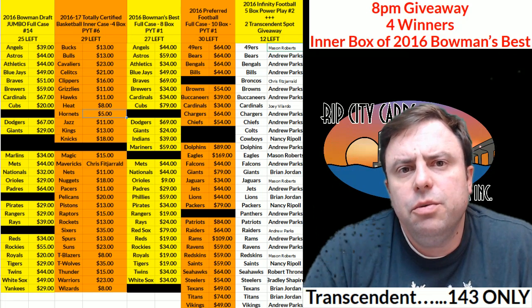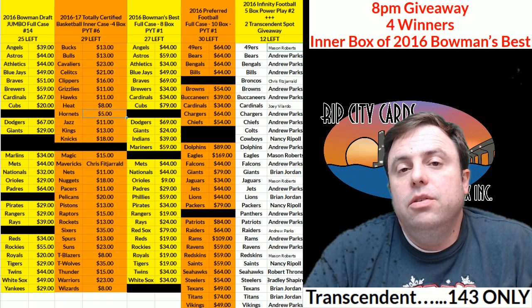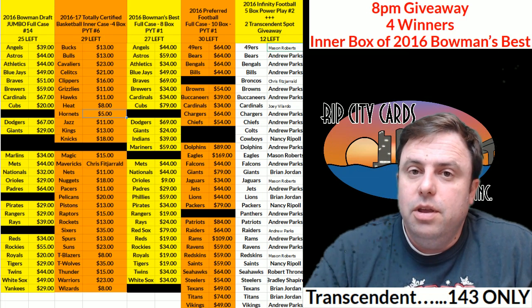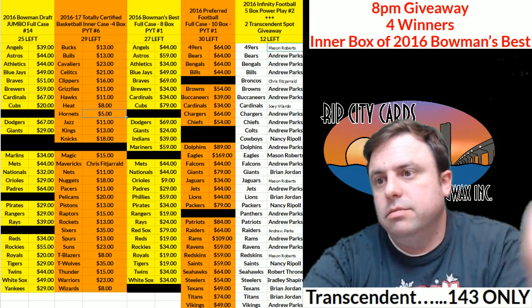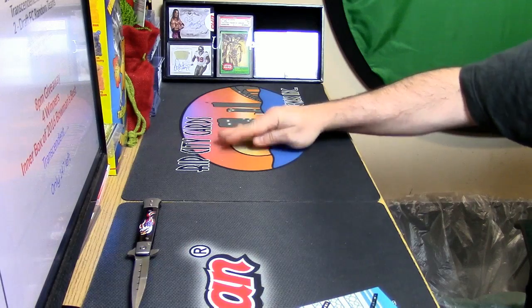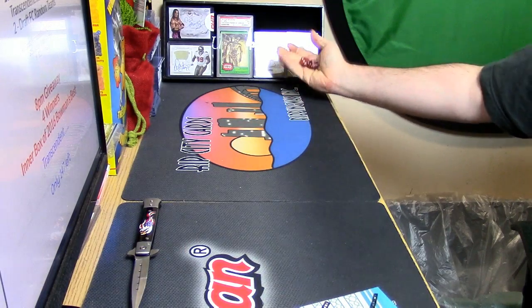Hey everybody! Cardboard Jesus is with you, welcome. It's time to do the Infinity 5 Box Power Play number 2 with the 2 Transcendent Spot giveaway action. Let's do the Transcendent first so it doesn't get forgotten.